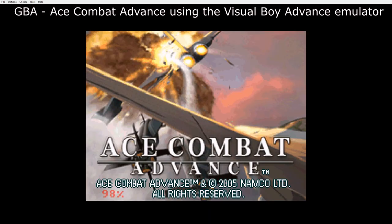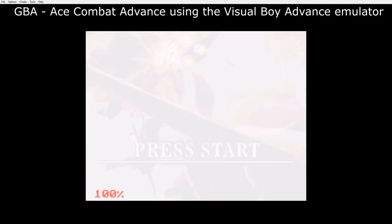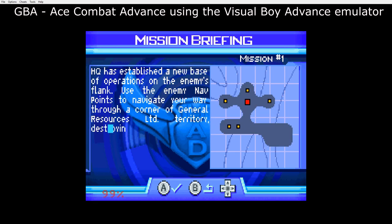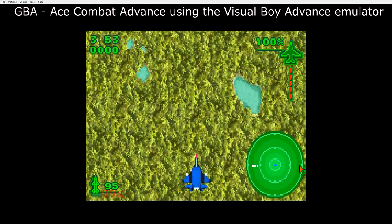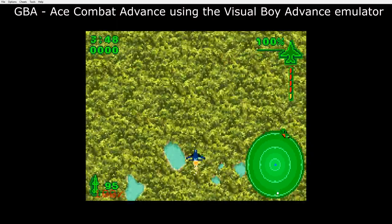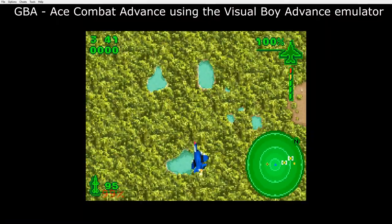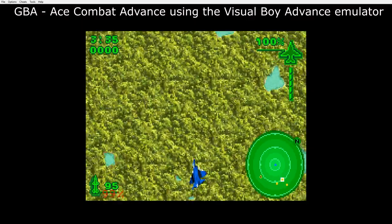Here we have Ace Combat Advance for the Game Boy Advance. The emulator I'm using is Visual Boy Advance and you don't need to change any settings — it all runs absolutely fine right from the beginning. Here we are into gameplay, all working fine. It's not your conventional Ace Combat game but it works perfectly without issues. You can put it on full screen and adjust the video settings however you like.